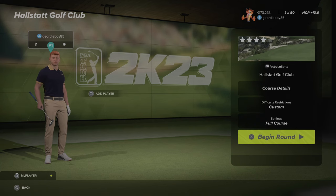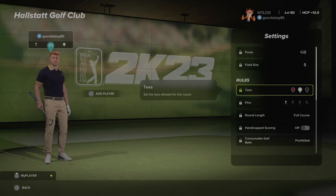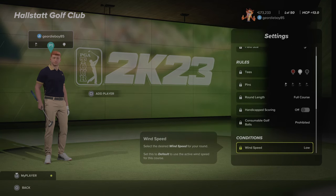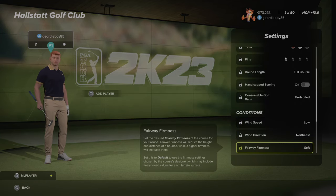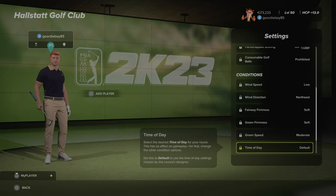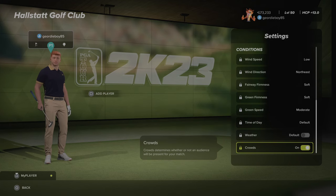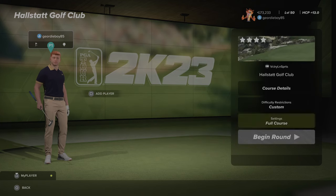Hi there and welcome back to the channel. We're playing Tan Ultra True Sim Legend Society. The course is Holstadt Golf Club by Victory Lane Sports. White pin, pin number one, low winds coming from the northeast, fairways are soft, the greens are soft, they're at moderate speeds.